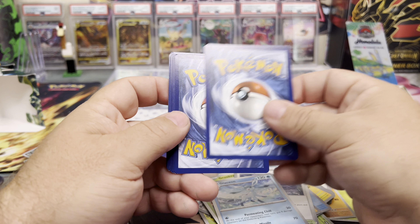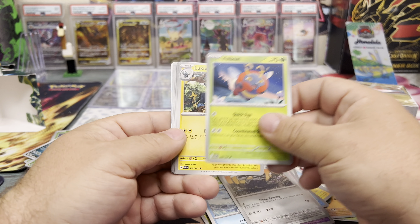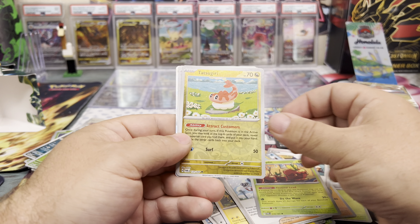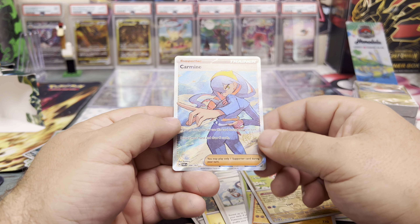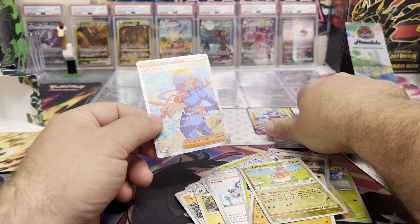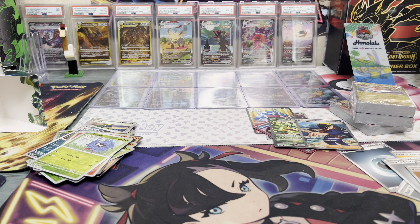Let's go! I can't believe I pulled another SIR out of these — SIRs are so hard to pull! Vroom, Volbeat, Luxio, Milotic, Perrin, Diplin, Tatsugiri, Tinglu, and the Carmine full art trainer. We did need this one for a while, but I think we ended up pulling it, so this will go in the giveaway. Let me clean up this mess and get the giveaway cards sorted — good luck to you guys!